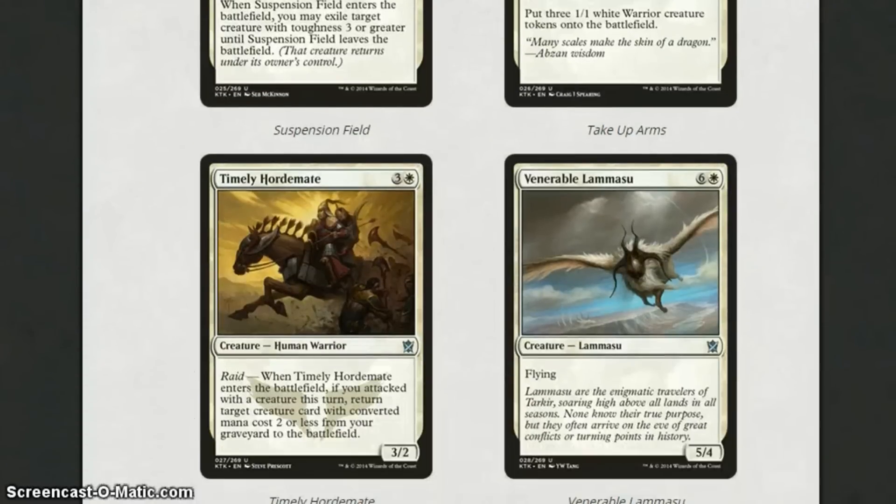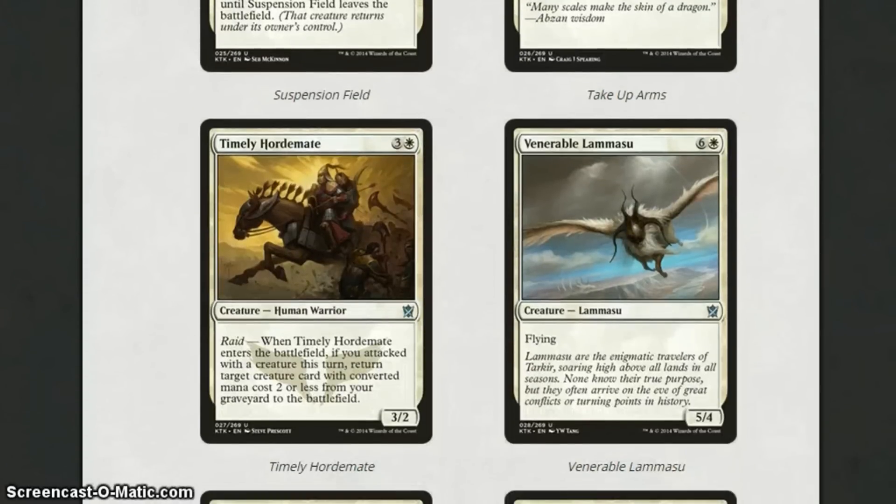Timely Hordemate is 4 mana for a 3-2 with Raid. When it enters the battlefield, if you attacked with a creature this turn, return target creature card with converted mana cost 2 or less from your graveyard to the battlefield. I think this card is really solid. You're getting a 3-2 for 4, which is decent, and in a white weenie deck, being able to return creatures from the graveyard to the battlefield is pretty powerful. I think it has the most potential in a black-white aggro deck, pairing it with mono-black aggro cards.